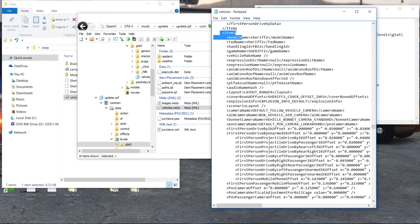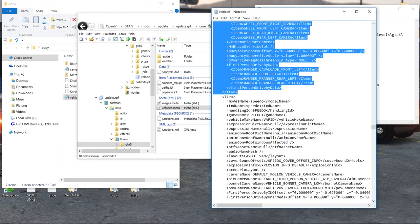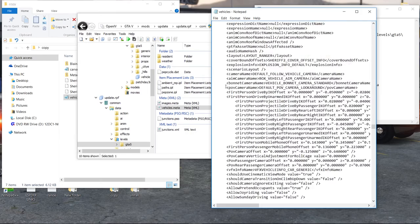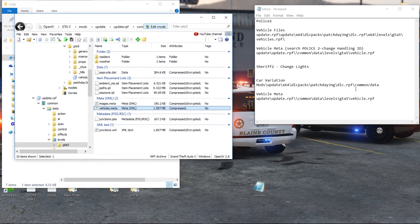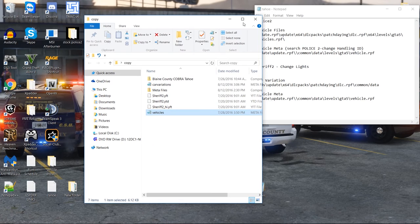We need to do the same thing: edit the handling line. Search for sheriff2, find it, and stretch down the text. Grab everything from the first item down to 'speedo' — there are always two items separating the lines of code. Cut that out and paste in the sheriff2 entry we copied. Check it: sheriff2 is there, but handling ID shows FBI2 — we do not want that. Change it to GRIZZLY because we want a heavier vehicle for off-road desert use. Hit save, pop the file back in via edit mode. We've done the car variation, the vehicle meta, and the lights — I think that's going to do it.